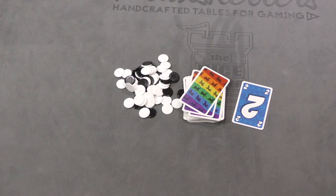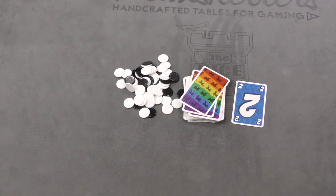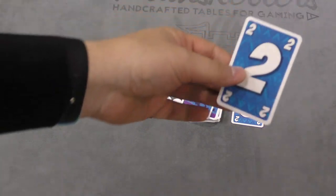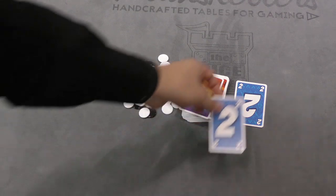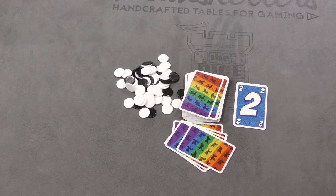On your turn you have three options. One is to play a card — so on top of a two, I can play another two or I can play a three. Or you can draw a card from the deck and add it to your hand. Or you can quit. Maybe you drew a card your first time, the second time you play a card. You can also quit whenever you want to.